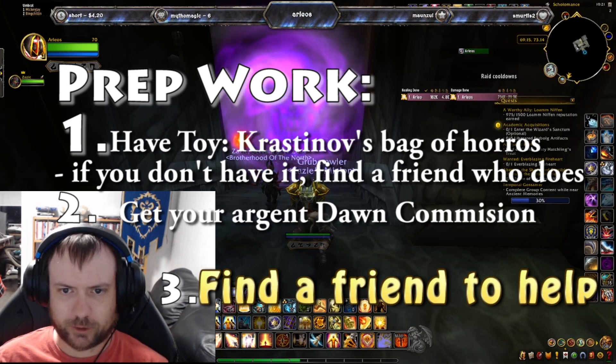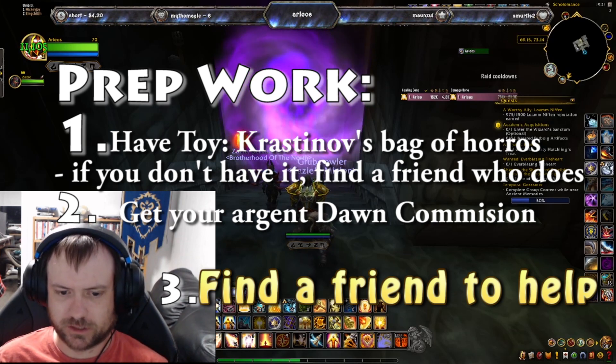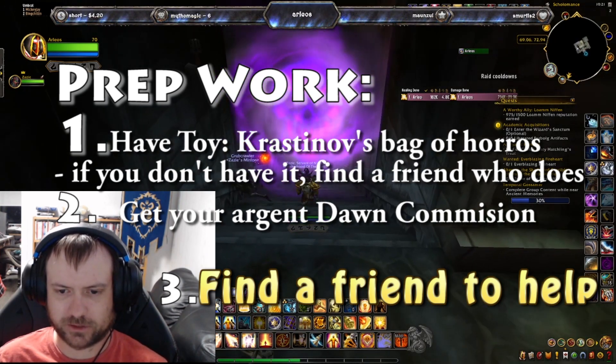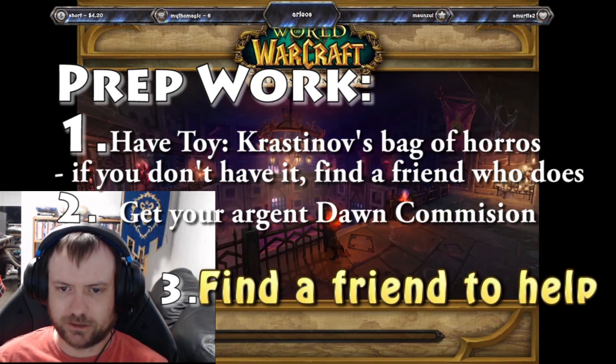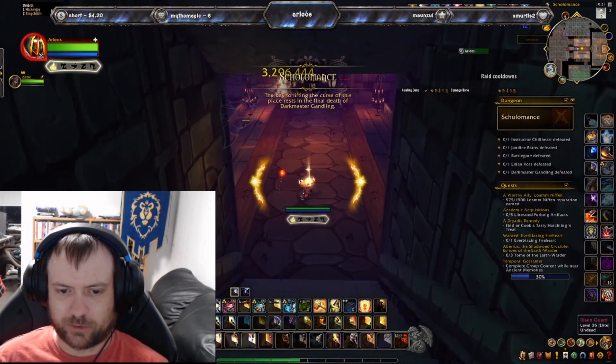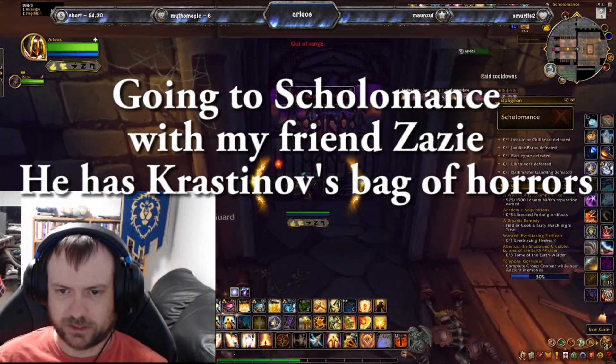First thing you need to find someone who has Krastinov's Bag of Horrors. If you don't have it, I'd recommend finding someone who does, or you're going to have to farm it — it's going to take you a little bit of time. You also need to get your Argent Dawn Commission, and find a friend to help with the run. It's just going to make things a whole lot easier.